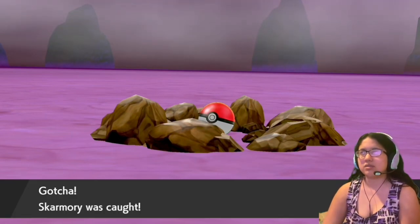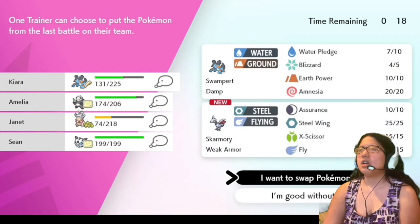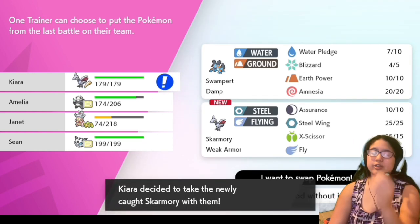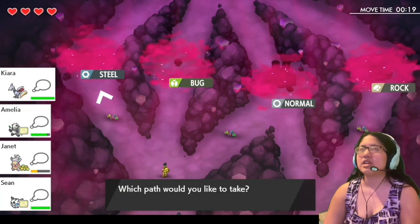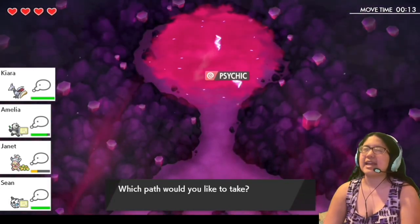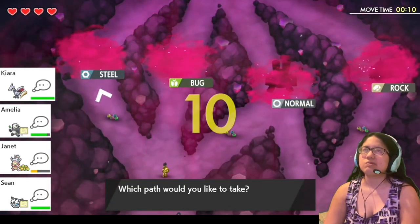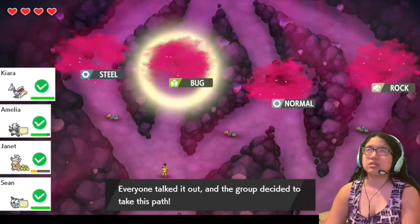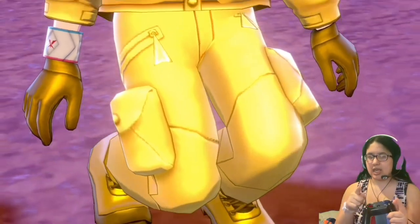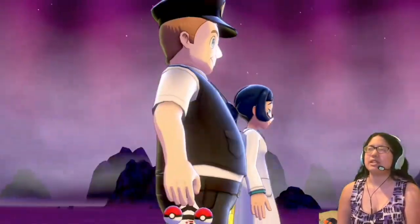Skarmory was caught. It has Steel Wing, Fly, and some other moves. I completely forgot to check ahead. I guess the boss is next — wait, Psychic? I have no idea. What I wanted to check is what the next opponent is so I could plan for it. I don't think Bug is good against Psychic, but we'll see.